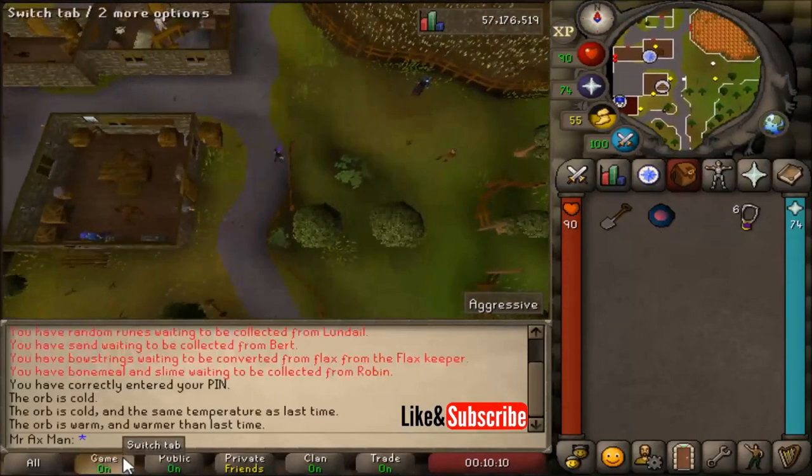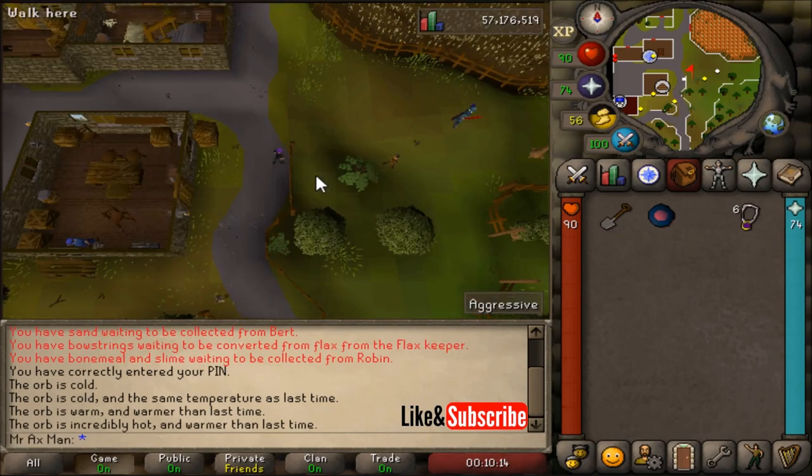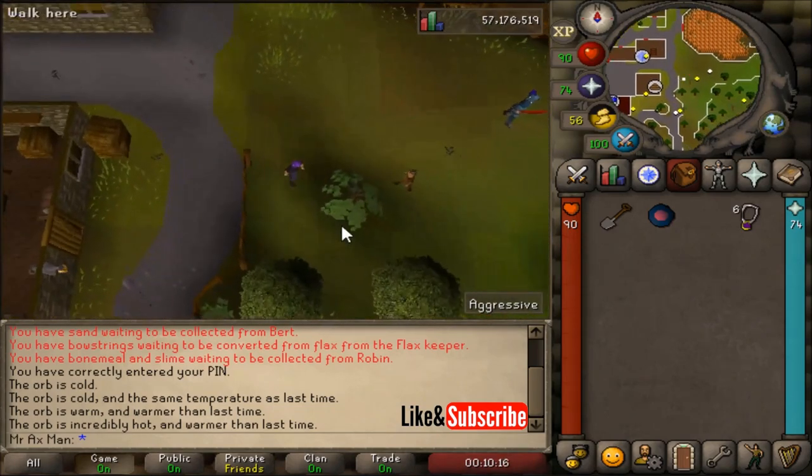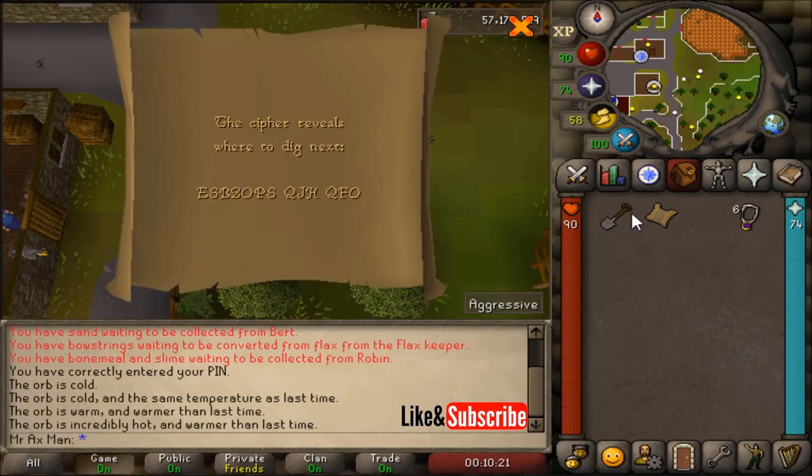If you want to you can continue checking if you're warm or cold. Next to this plant you can dig to find another treasure scroll. This will be a cipher clue telling us where to go next.